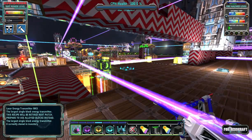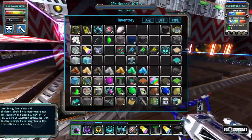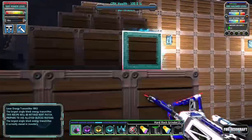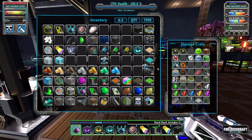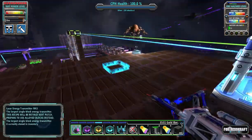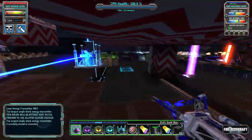Unless he's changed the recipe, that arc smelter upgrade is going to be pretty expensive. I need to macerate and do all that. I have this hard rock grinder I don't really want in my inventory, so let's put this away. There are the research parts that I was processing.